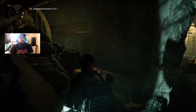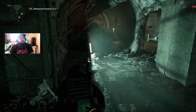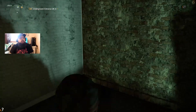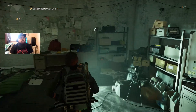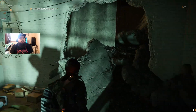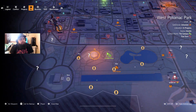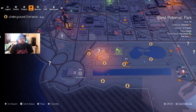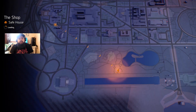Maybe this underground doesn't have the right spot. This one we won't be able to use — I thought this was an underground we could walk through, but apparently we can't. All right, so we're going to fast travel again. We'll just travel to a different one because there's no underground entrance right here.